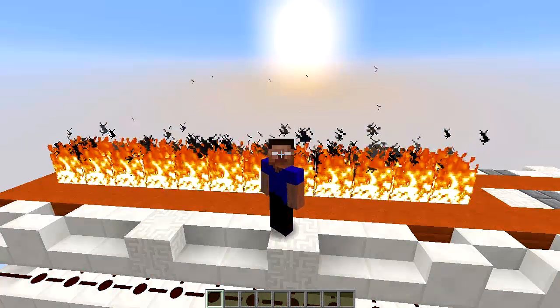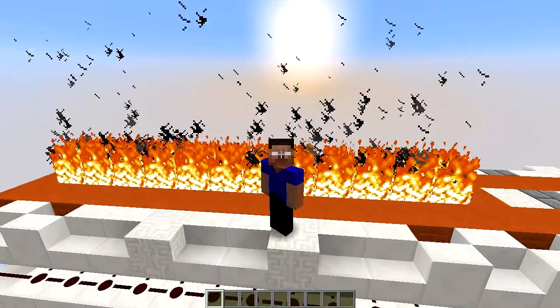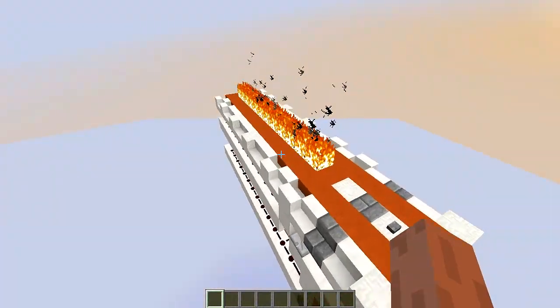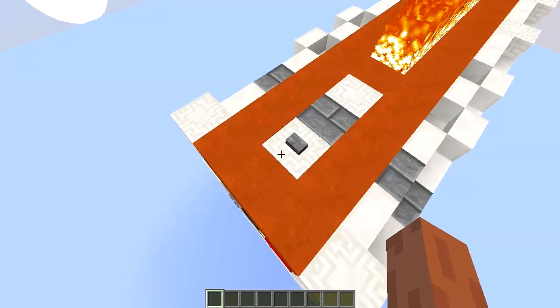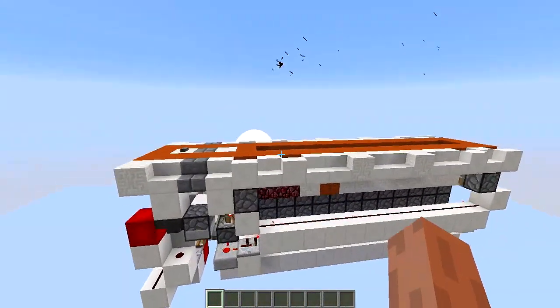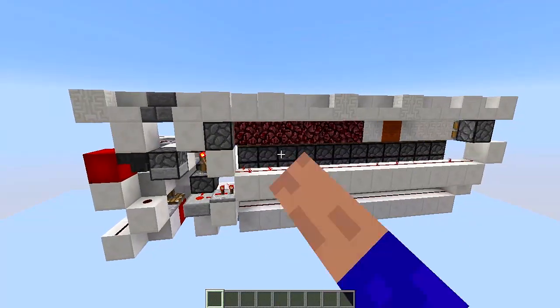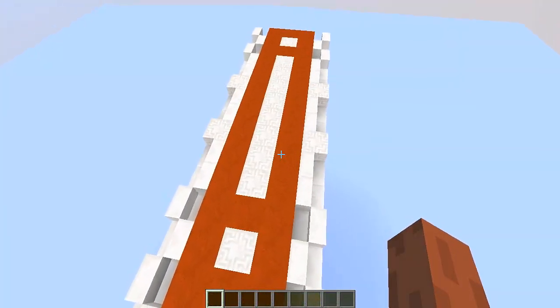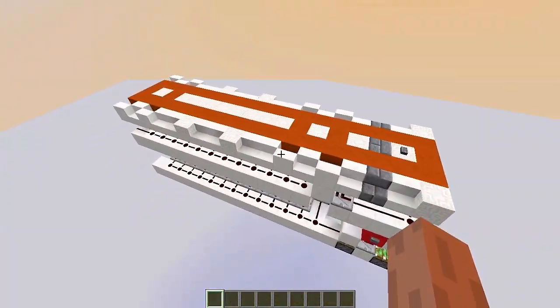Hello everyone and welcome to another Redstone video with Cass on the Mizuma channel. A few days ago I showcased this invention which I was going to call the Hifter Expendable Campfire, but I came up with a more user-friendly name so I named it The Magic Campfire.